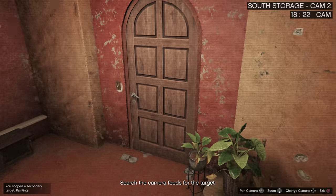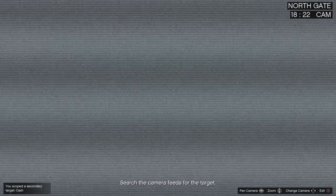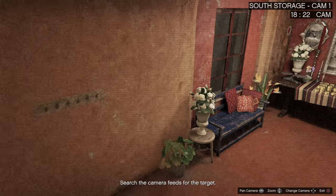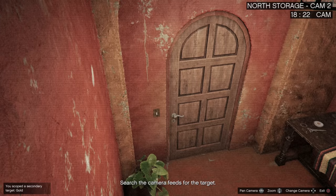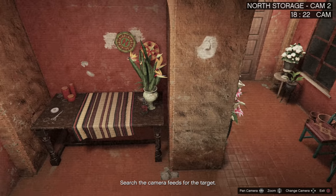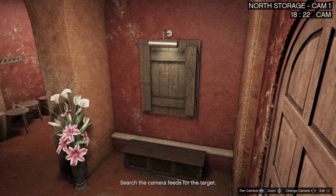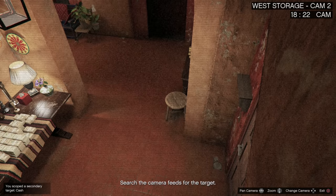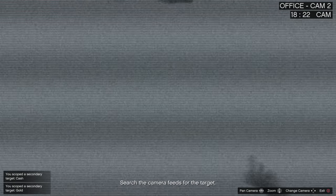The thing with the mansion is sometimes there will be loot and sometimes there won't — it really depends on the mission. Lucky for us we got artwork and cash right there. From another camera angle we got some gold. In the mansion, your main goal is to steal all the gold and the Madrazo files. There are more spawn spots on tables for cash or gold, and on the walls you can find artwork. Your priority is gold and artwork — that's really what you want.